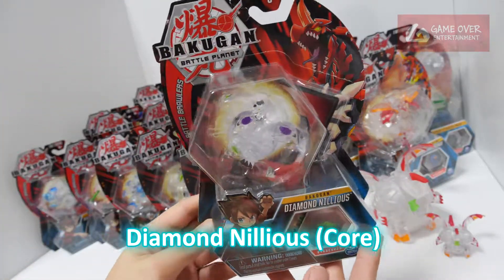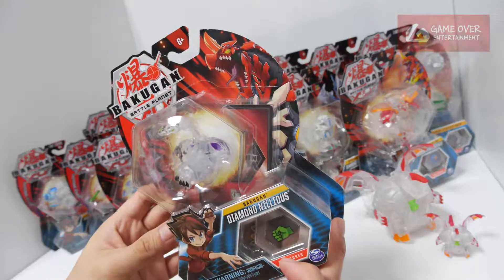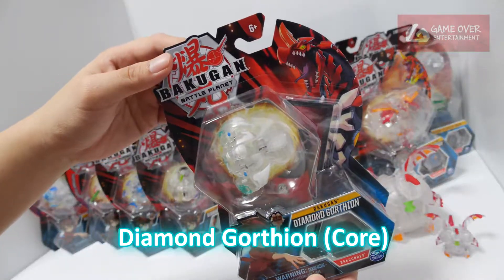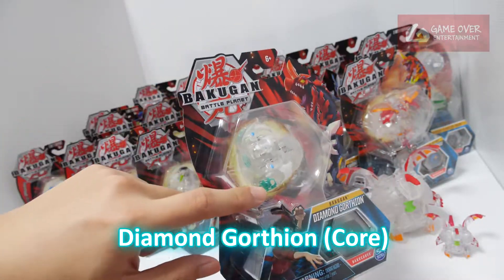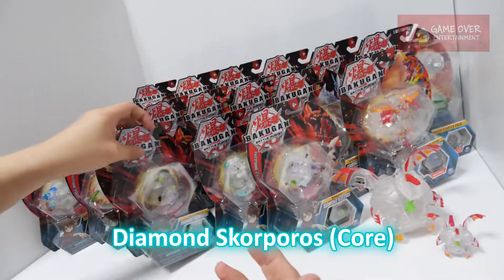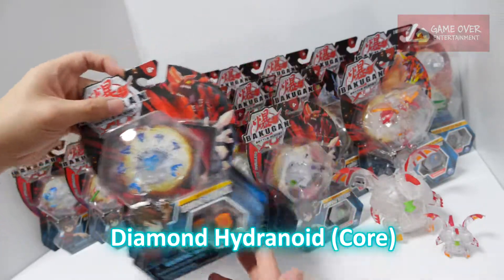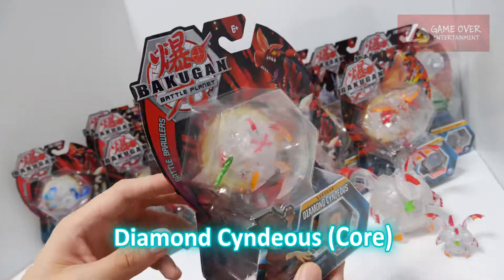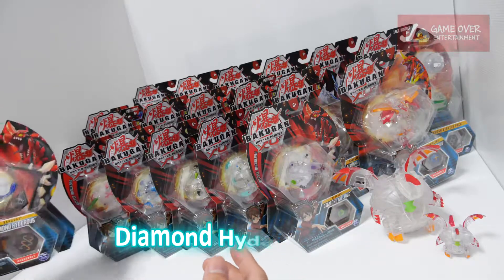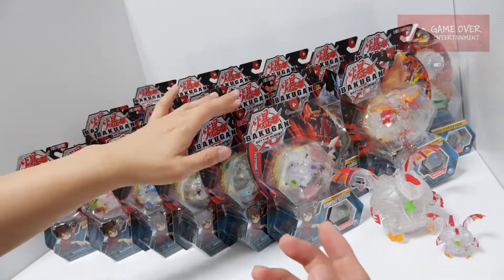First up we have Diamond Nilius — it's a box. Then we have Diamond Gaution. They actually have metallic paint. We have Diamond Skorporos, Diamond Hydronoid, Diamond Syndius — can't really tell because the box has been scratched a bit — and Diamond Hydra. These are all the cores: 1, 2, 3, 4, 5, 6, 7 cores.